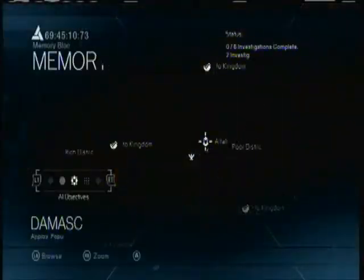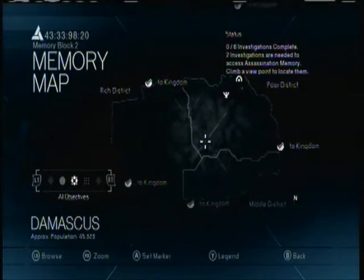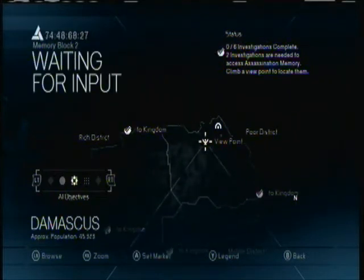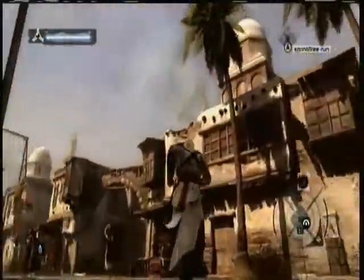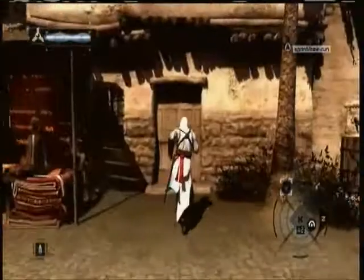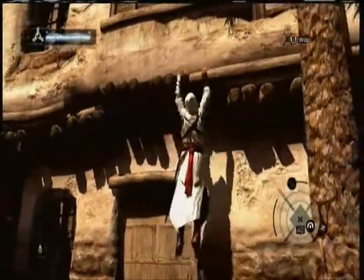We are now good. Now we are inside the city — let's look at our map. Our first thing we need to do when we enter a new city or district is to find the nearest viewpoint. Let's head to that viewpoint; it's not far from me at all. Like I said in the last episode, viewpoints are used to get your bearings on a new city or a new area of the game.